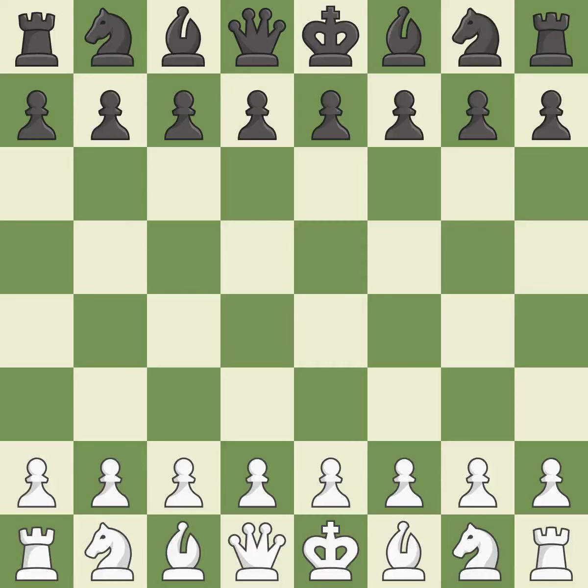Rui Lopez opening, Morphy defense, Flohr-Zaitsev system. The game continued with 10.d4 Re8 11.Nbd2 Bf8 12.a4 h6 13.Bc2 — a close game that was ultimately lost by a mistake.